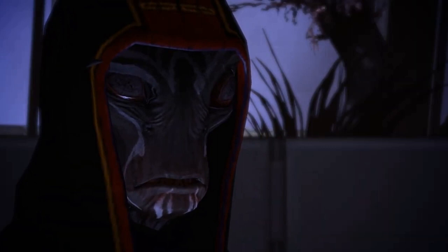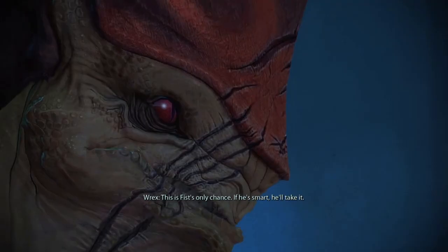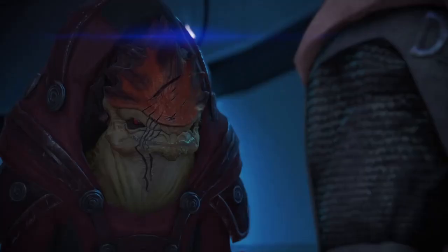The next two Codex Entries for Asari and Salarian are possibly the easiest on our list, as you will get them during your first meeting with the Council. For the Krogan entry, you only need to enter Korra's Den for the first time. You can also speak to Rex when you depart on the Normandy.